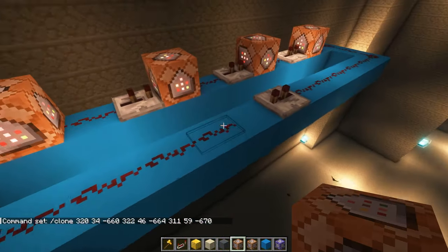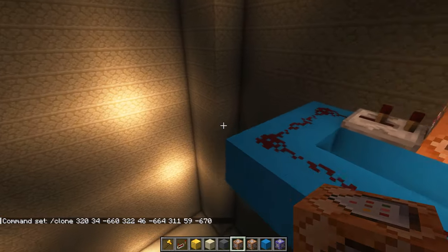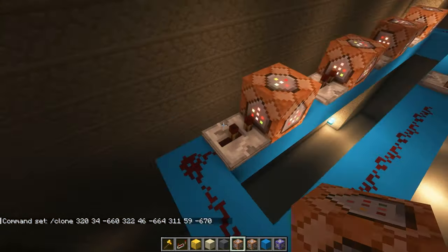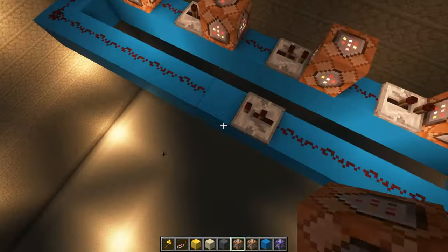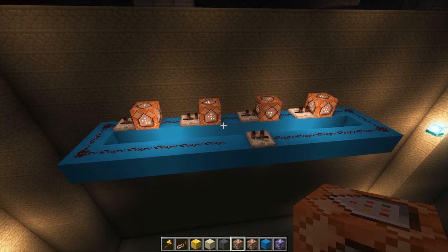So the idea is: it'll be like a piston over a block, powered through this, and it's going to have some kind of power thing pushing like an input to be circled around. So the pistons will put out a signal. That's the idea — there we go. Now I'm just going to construct it.